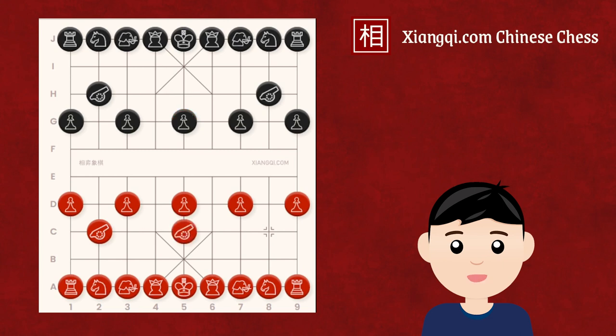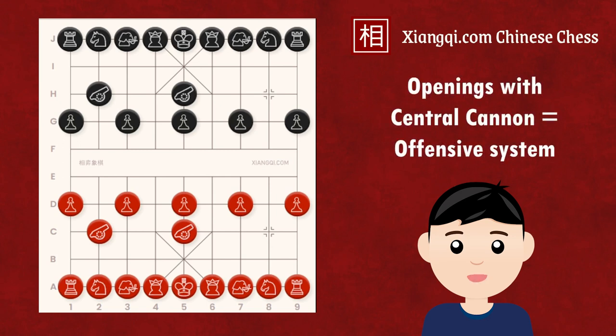To prevent Red from gaining a headhunter cannon advantage, Black must either protect the central soldier by moving up the horse, or strengthen the central file, such as moving the cannon to the central file. Either way, regardless of Black's response, as the generals are on the central file, the central cannon would remain a significant threat throughout the whole game and can easily exploit mistakes and lead to a swift checkmate. Therefore, openings featuring a central cannon are all considered offensive systems.